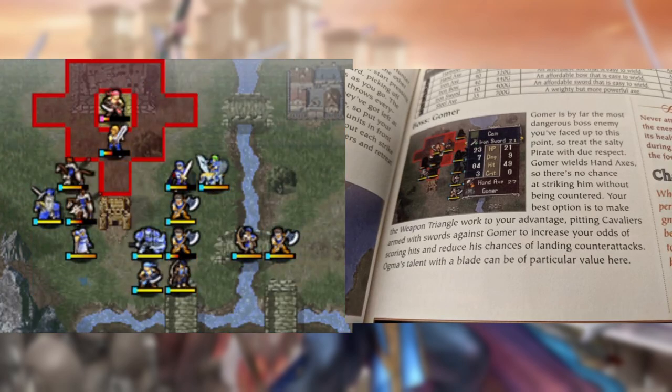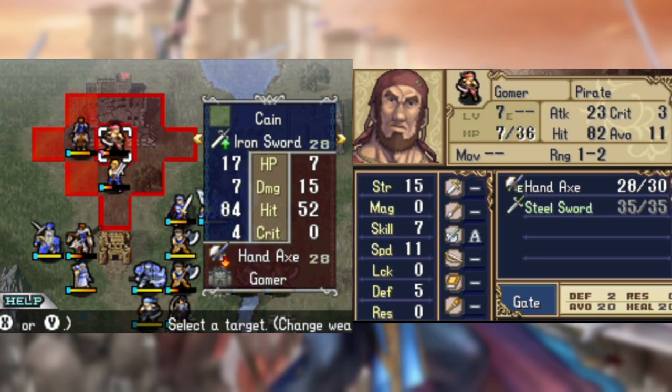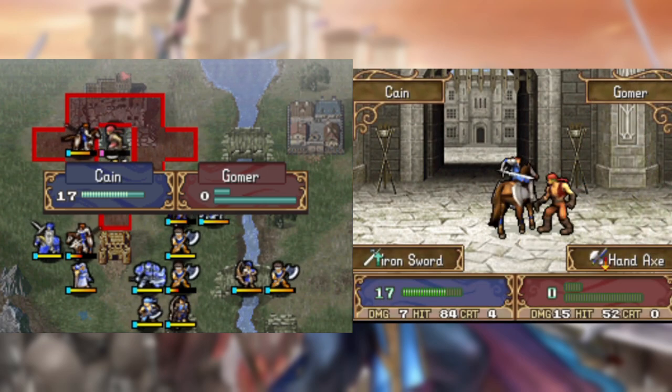Then the guide suggests to fight the boss with our cavaliers, which would normally be suicide on hard 5, but luckily Cain got some lucky speed level ups along the way. Having cavs that don't die instantly against Ogma speeds up the fight by quite a bit, and we're quickly able to head on to the next chapter.